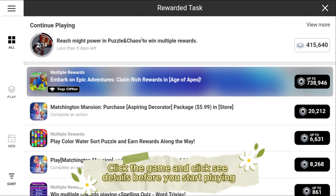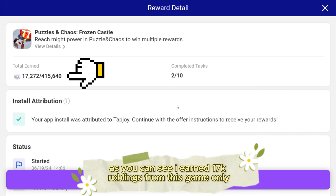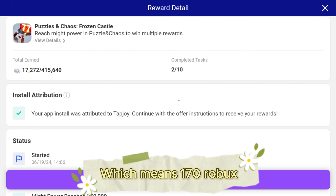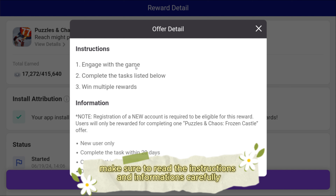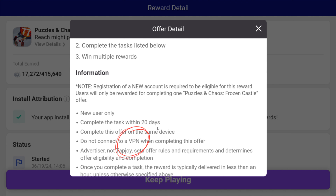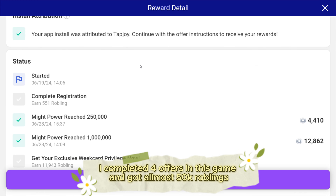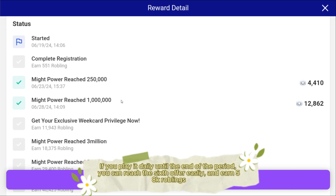Click the game and click See Details before you start playing. As you can see, I earned 17,000 Robolings from this game only, which means 170 Robux. Make sure to read the instructions and information carefully. Rewards will be given to new users only. Tasks must be completed within the specified period, and never use VPN to get the tasks again. I completed 4 offers in this game and got almost 50,000 Robolings. If you play it daily until the end of the period, you can reach the 6th offer easily and earn 58,000 Robolings.